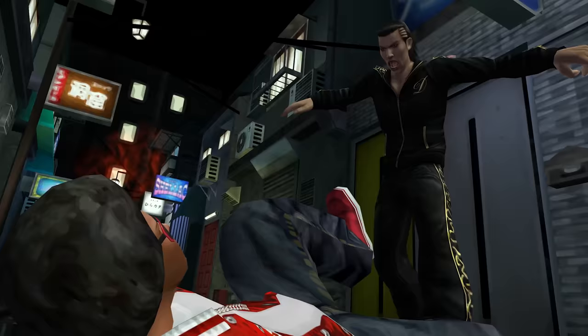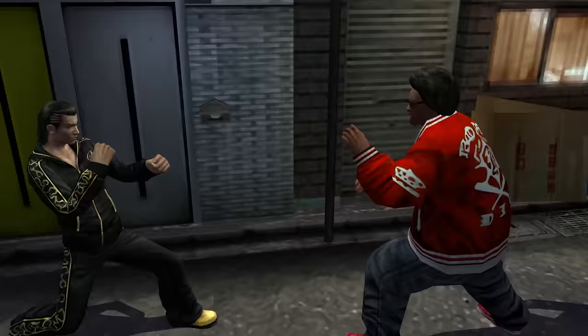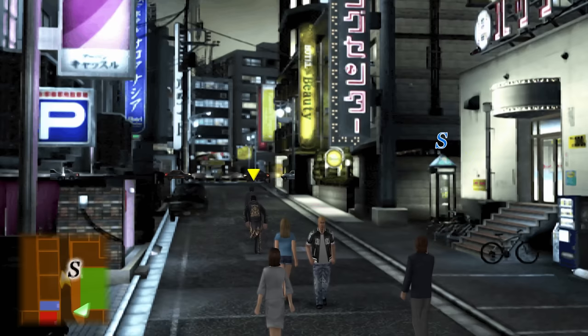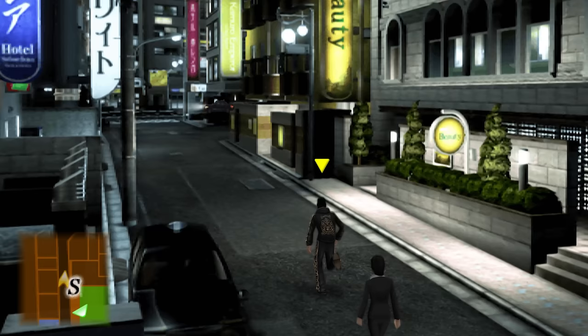The game still has standard stuff of grabbing, heat actions, blocking, evading as well as evade strikes, and weapons you can grab off the floor like signs. To top it all off, it's all in Kamurocho, although it's a series of 2D images and later basic 3D geometry rather than the full 3D Kamurocho we're used to.